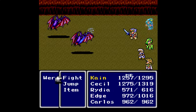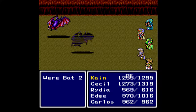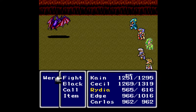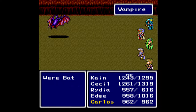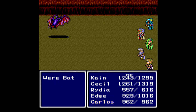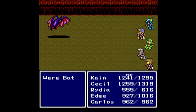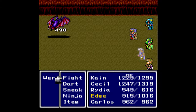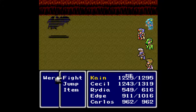The first bug I want to talk about — I figured we'd start with the biggest whopper — and if you know anything about Final Fantasy IV bugs, you've probably heard of this one, because it's pretty significant. It's called the 64-door hierarchy glitch.